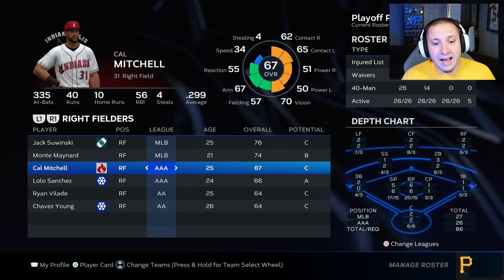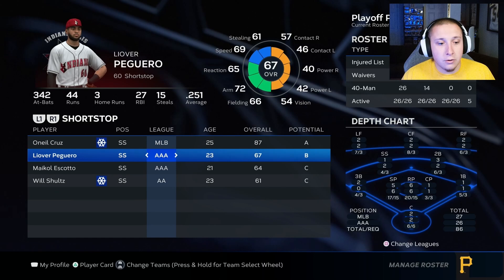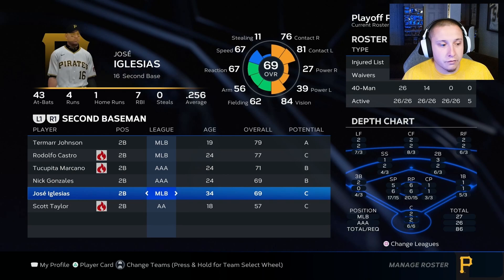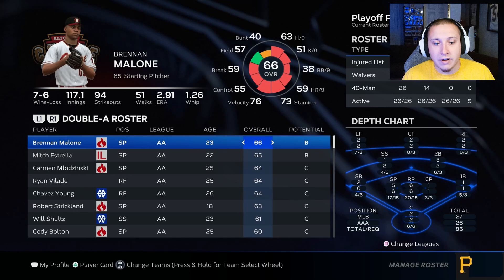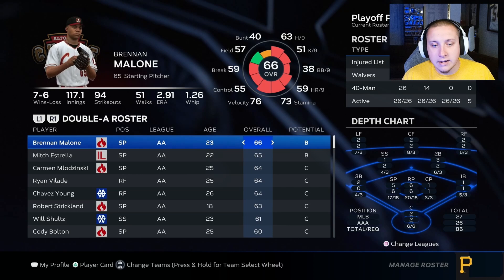There needs to be more thought put into who goes where. For example, in my outfield we have a ton of prospects in that triple A eligible range — a lot of players with the capability to be triple A players. However, I'm not going to have every single player that fits those categories on my triple A team. At the bottom of triple A I'm filling in with low 60s players, while double A has some higher 60 overall players who could play at triple A.